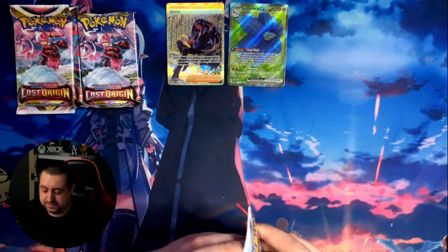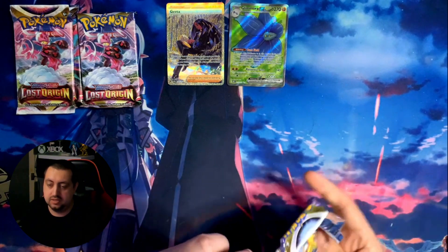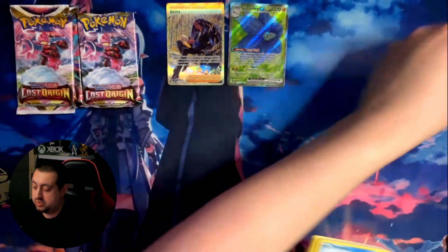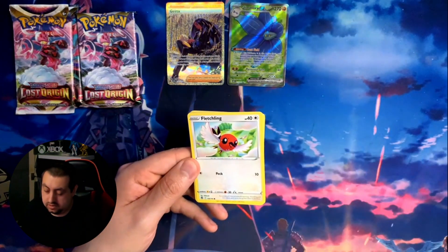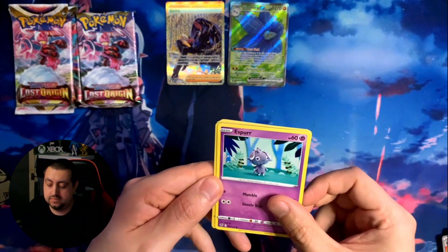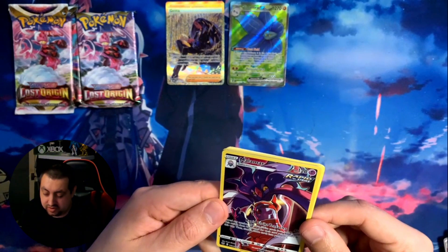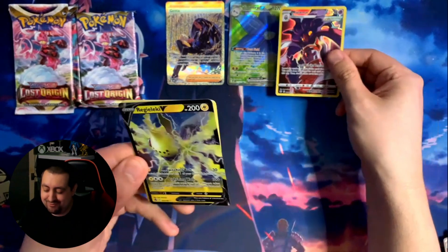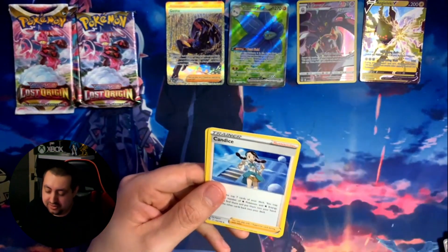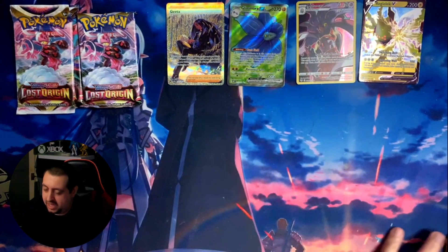Next up is the Silver Tempest. A lot of these packs I've never actually heard of, so I'm not sure what the possibilities are of getting anything good. We got a Norand, Fletchling, Ferroseed, Smiegel, Espurr - looks like a little knitted teddy - oh my days, a full art Malamar! A Rapid Strike Malamar, that is cool. And a Regirock, oh my days. Then an energy, a Candice, Boldore, and the Heem which I've never heard of. The pack luck is ridiculous!